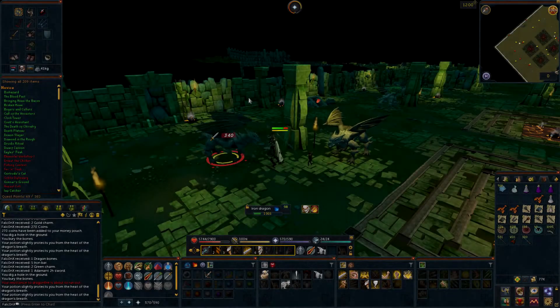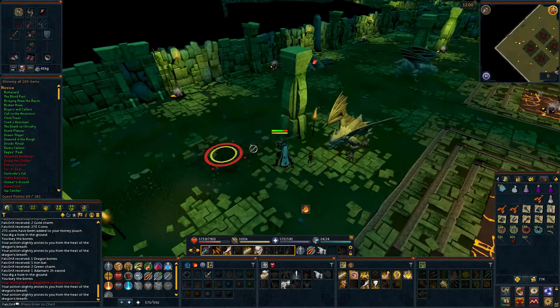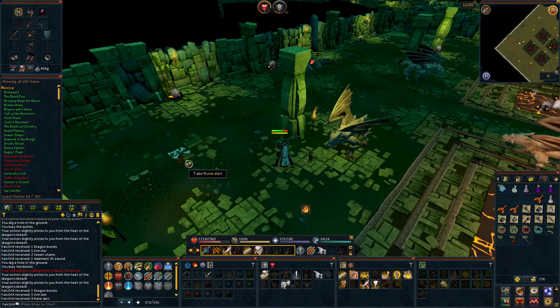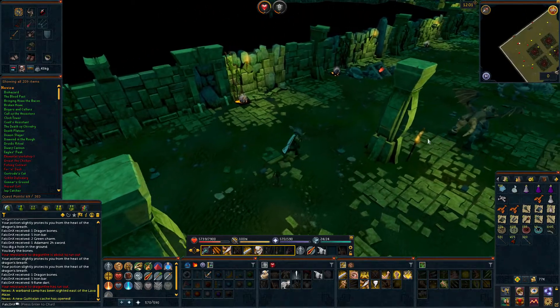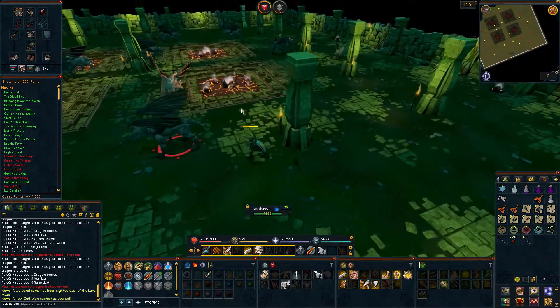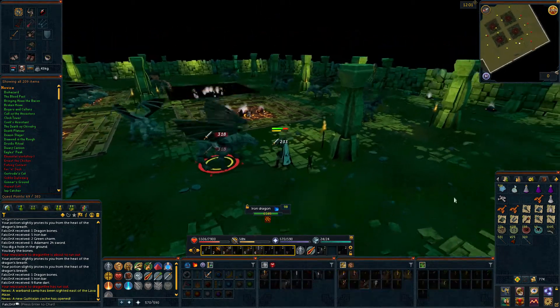Welcome to a thousand iron dragon loot video. I found them in Brimhaven Dungeon, and a good tip is to bring anti-fire potions or an anti-dragon shield — this will help protect against the fire breath, which is very harmful if left exposed.